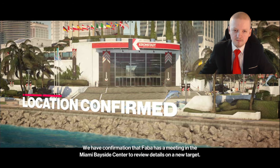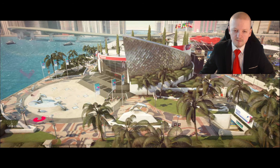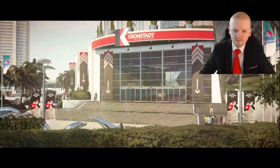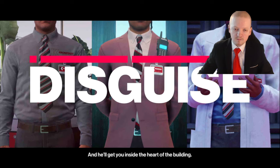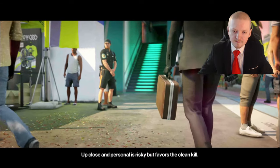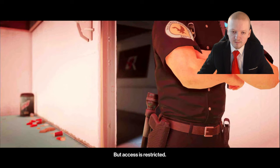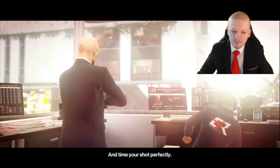We have confirmation that Faber has a meeting in the Miami Bayside Center to review details on a new target. An informant at the site has provided us with reliable intel on Faber's expected movement around the center. This information has revealed several viable approaches. Our inside man is meeting with the target — acquire the right disguise and he'll get you inside the heart of the building. Up close and personal is risky, but favors the clean kill. Alternatively, smuggle in a sniper rifle via briefcase. The race tower is a perfect vantage point, but access is restricted. Race security is high — get through the locked door and time your shot perfectly.